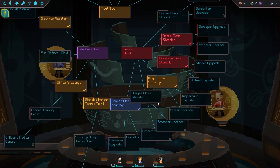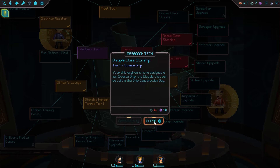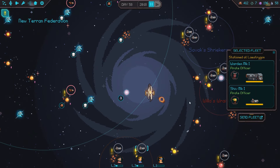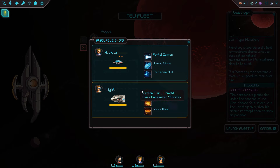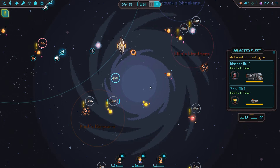Do we want to look at other class upgrades? The Disciple class ship requires 40 materials we don't actually have yet, so we can't research it — it's the upgrade for the science class. Alright, let's get the fleet sent out. Launching the fleet for the corpsers.